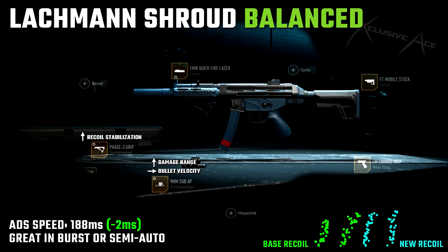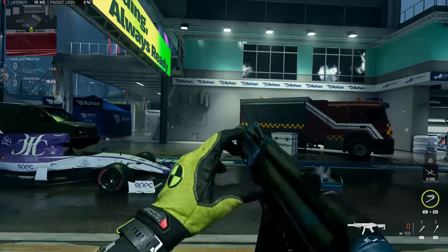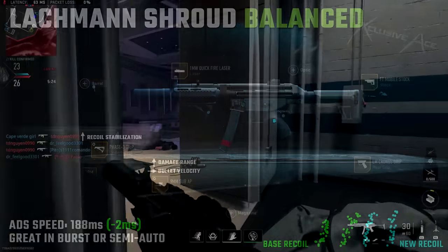The next build is my more balanced build: 1mW Quickfire Laser, FT Mobile Stock, LM Chronis Grip, Armor Piercing Ammo tuned for damage range and bullet velocity, and the Phase 3 Grip tuned for recoil stabilization. This gives nicely balanced stats — recoil is very good, one-burst kills are consistent within 12 meters, and you remain accurate at extended ranges. This build works great in both burst and semi-auto mode. If you want to use semi-auto, I recommend this build over the aggression build, which may give too much recoil bounce in semi-auto.